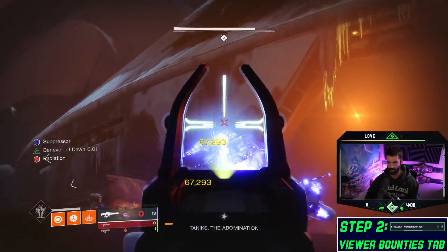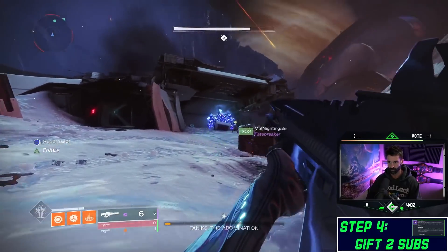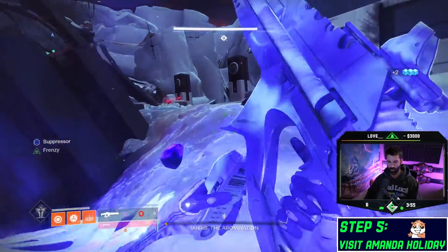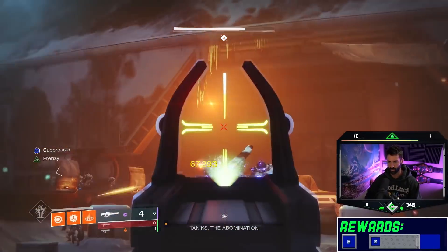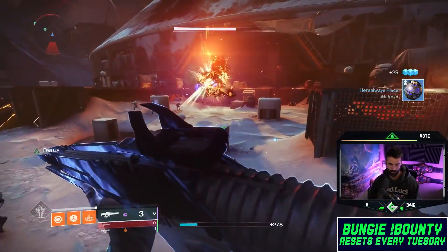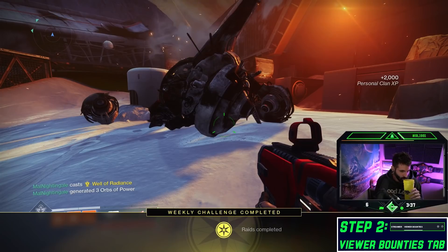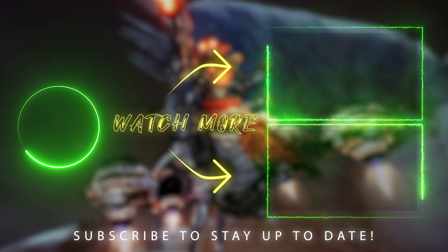Everything you got. Just keep strafing, keep strafing. Don't get in each other's way. Holy smokes. Did I just stun him with a linear fusion? Yeah, you did. I'm so out of ammo. Come on. We have one more. He's going to wipe us here — we need to kill. There we go. Hey! Let's go! Let's go! I got an ice. What a hecking experience, dude. Let's go, everybody!